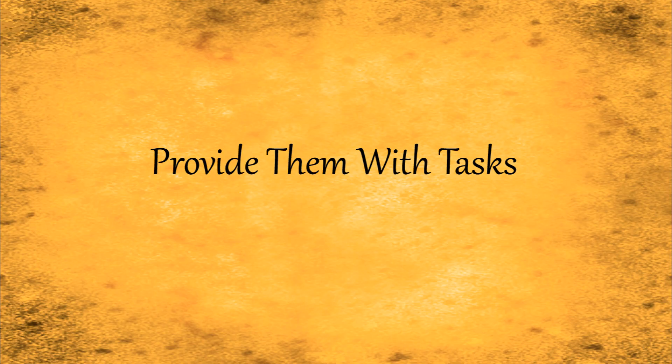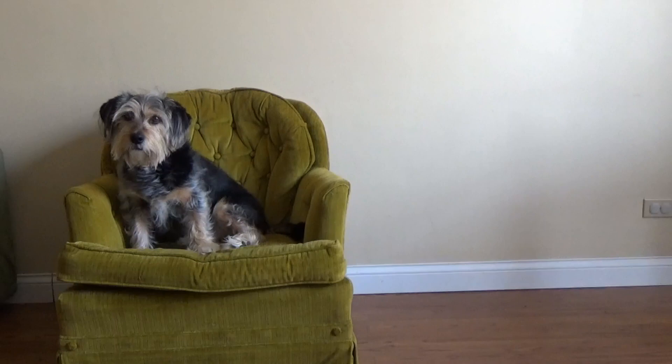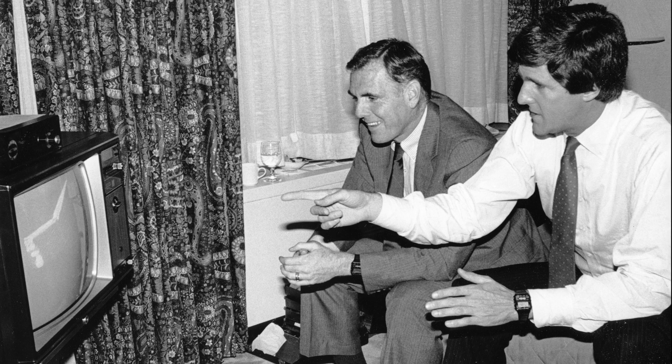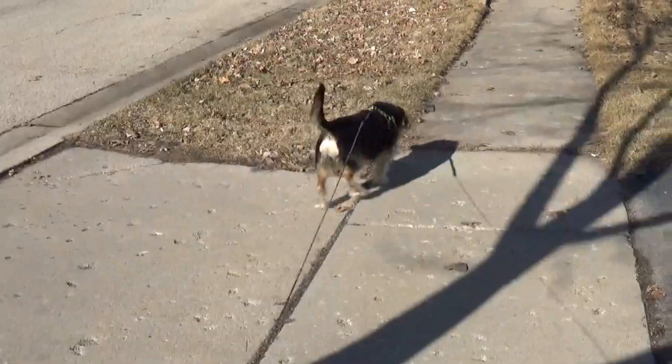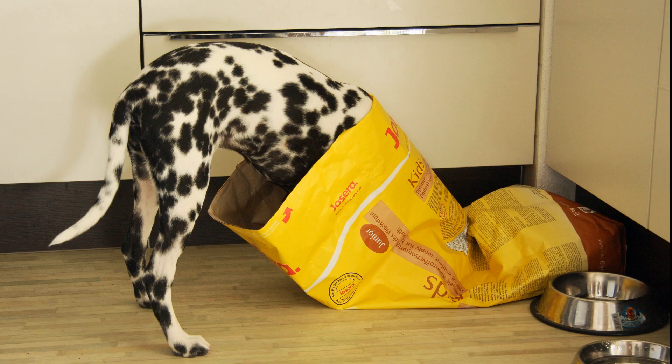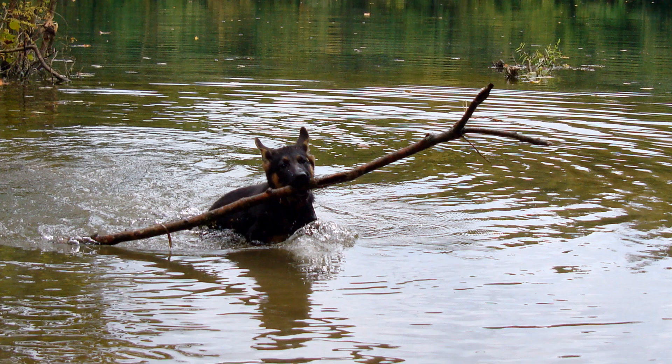Step 1: Provide them with tasks. An idle duke is a scheming duke. At times when your subjects are sitting upon your couch and gazing into your lightbox, be sure to suggest that they walk you around the neighborhood. Other suggestions include requesting a meal to be placed in your bowl and to rabble with your toys.